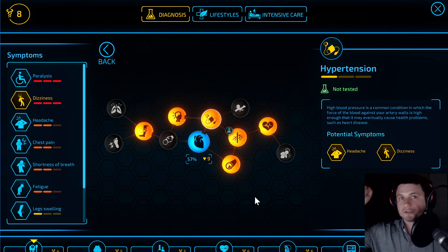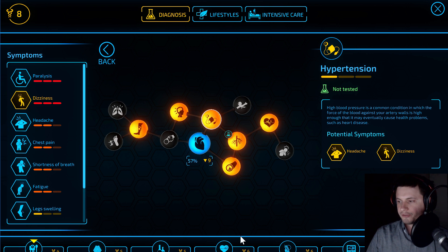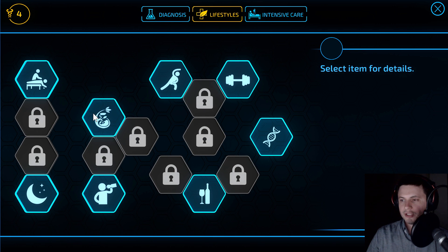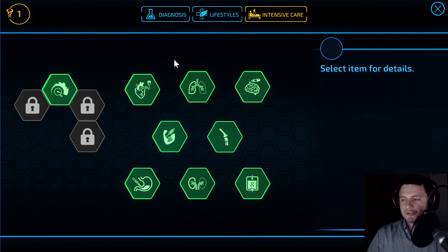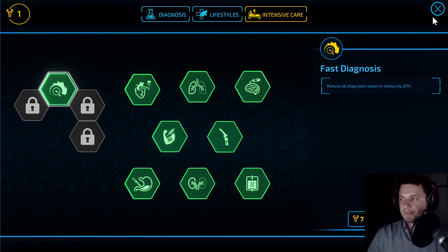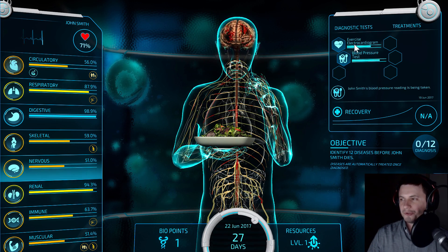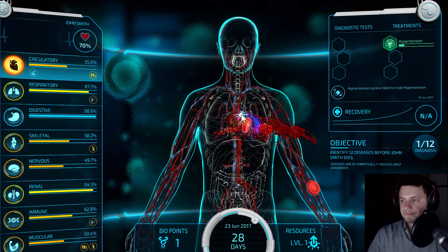The way this game works is it throws like 12 diseases at you — this person is practically almost dead. I guess they're maybe really old or something. You have to diagnose various diseases. You can also go into lifestyles and basically improve this person's lifestyle, which will give them an increase in their circulatory system. We need that right now. And so we told him to eat healthy — he's eating vegetables — and it seems he does have hypertension but does not have angina. Let's collect some points.